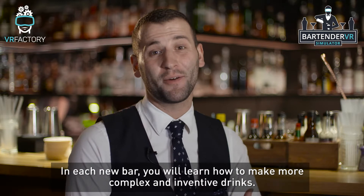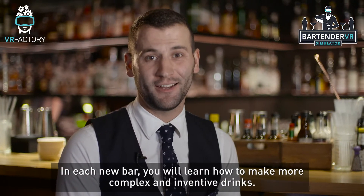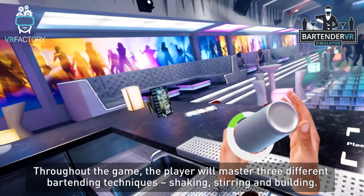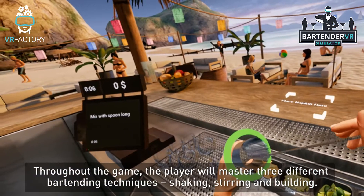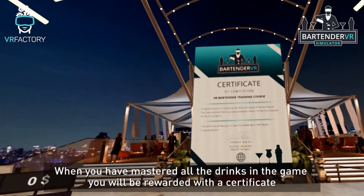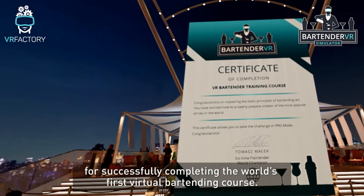In each new bar, you will learn how to make more complex and inventive drinks. Throughout the game, the player will master three different bartending techniques – shaking, stirring and building. When you have mastered all the drinks in the game, you will be rewarded with a certificate for successfully completing the world's first virtual bartending course.